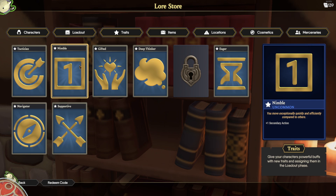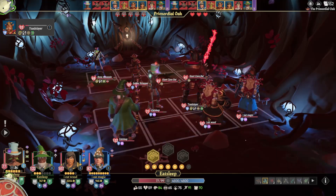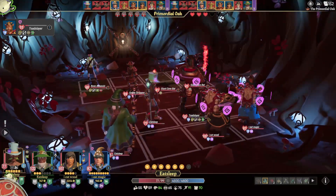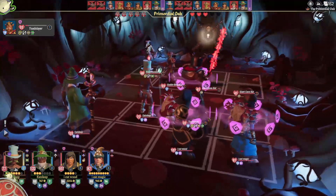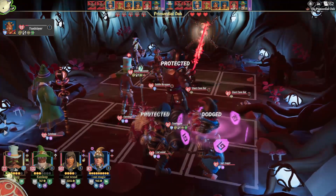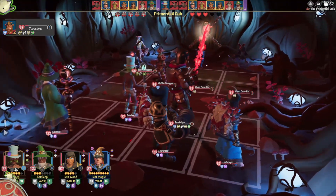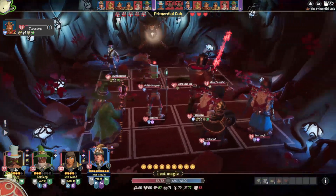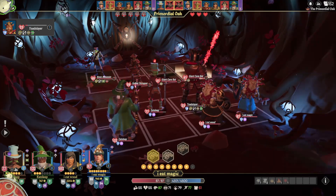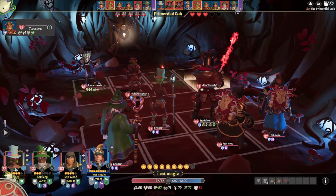Moving on to Nimble. Nimble gives you plus one secondary action in combat and is unlocked by moving four or more tiles in one turn. Nothing really special here, but plus one secondary action in combat can be really useful. You can use it with Herbalist to move on the grid and party heal, or if you're using a gun you can move behind a shielded character then reload and shoot. However, there are weapons and armor that also allow plus one secondary action, and there's a herb that gives you plus two secondary action when consumed, so there are a lot of other ways to get additional secondary actions.